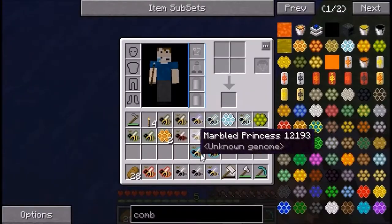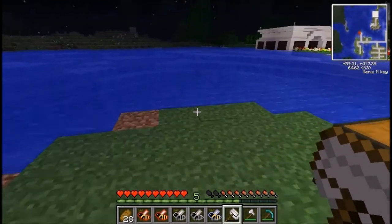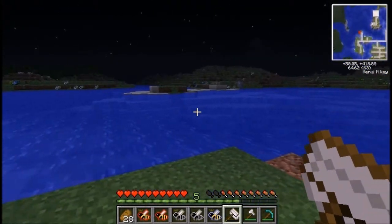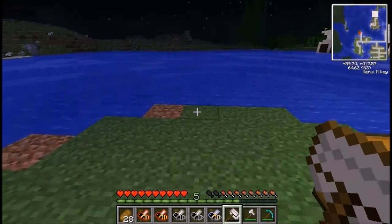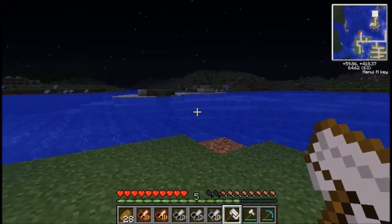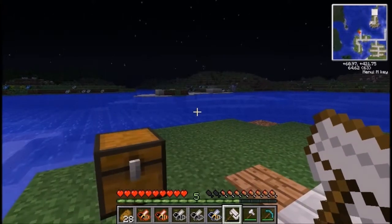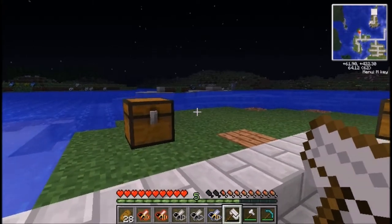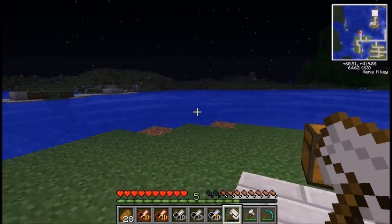The nether hives drop blister bees. The last one, which I haven't got here, is the end hive. End hives are obviously found in the end. Out of all the hives, the easiest one to find surprisingly is the end hive, simply because the end is very dark — so on the mini map these little glowing hives show up really clearly and you can easily find them. Obviously getting there and back is a pain, and they are really vicious bees.